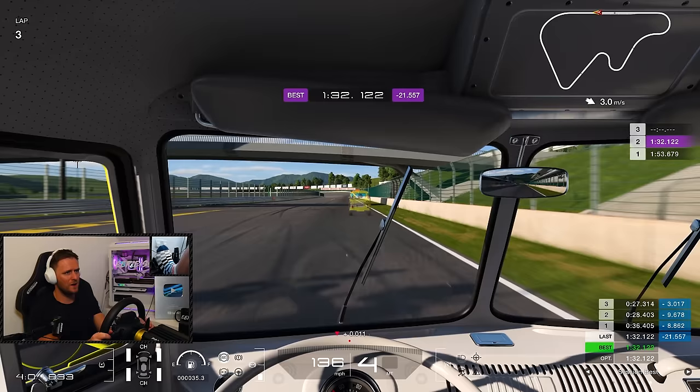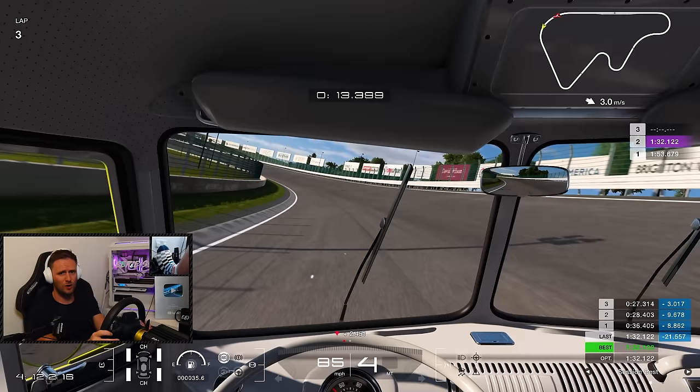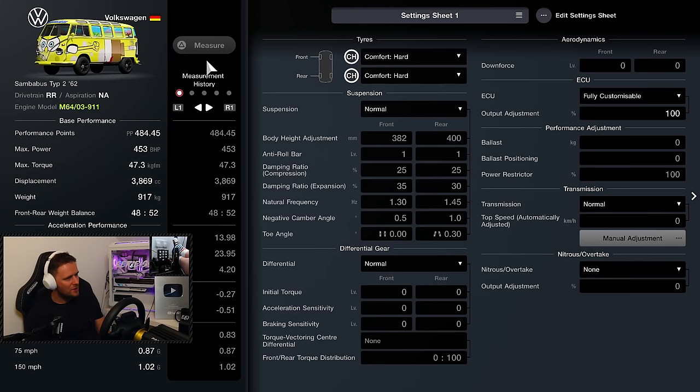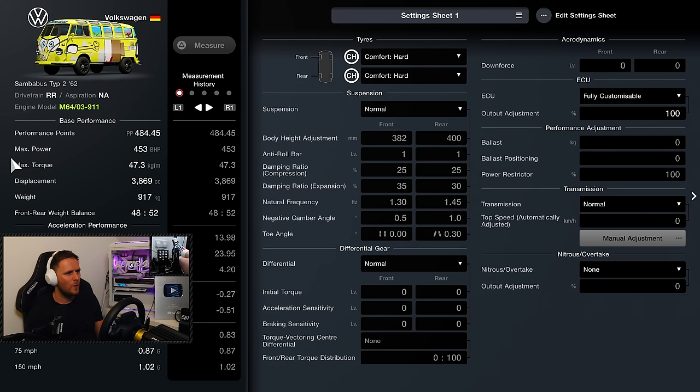Our previous time was a 2:31. So those upgrades have improved it by a minute, but we've still got 20 seconds to find. So here we are back in the garage. Last time we upgraded the engine to a 911 engine, and put the intake and exhaust all to racing spec — the air cleaner, the silencer and the exhaust all on racing. So it went quick in a straight line, but it struggled with everything else.